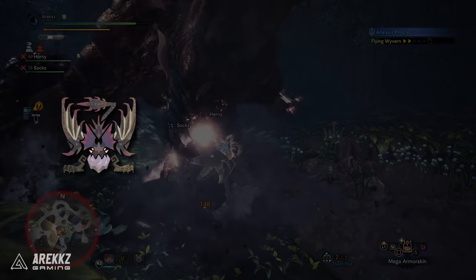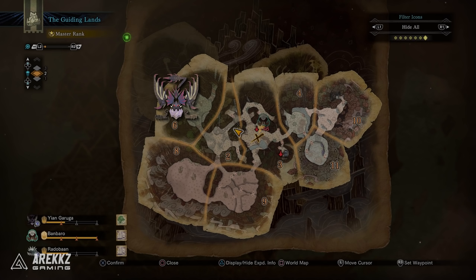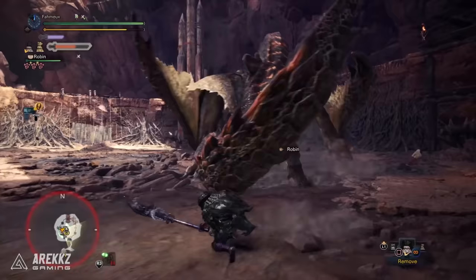Each of those four monsters is linked to the four zones in the Guiding Lands: the Forest, the Wildspire Waste, the Coral Highlands, and the Rotten Vale. If you want to unlock Scarred Yian Garuga, level the Forest to level 6 — note that Scarred Yian Garuga doesn't have its own armor set; it still yields Yian Garuga parts. To unlock Brute Tigrex, level up the Rotten Vale. To unlock Gold Rathian, level up the Wildspire Waste. To unlock Silver Rathalos, level up the Coral Highlands.